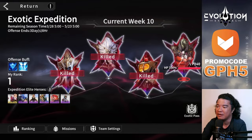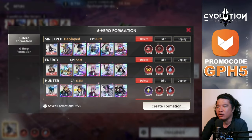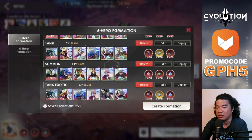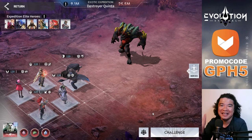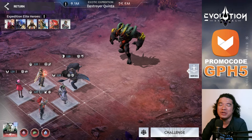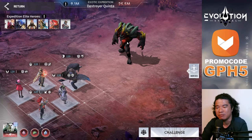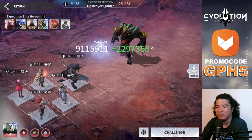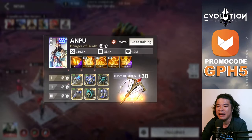This is exotic expedition, current week 10, and we'll try the Destroyer. These are the best heroes to use. I've tested tanks, and the only Tarish can block the damage of this boss. We have Anpu, Miranda, Daniel, and also Purinezaki.